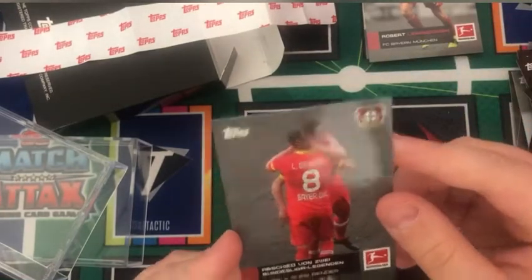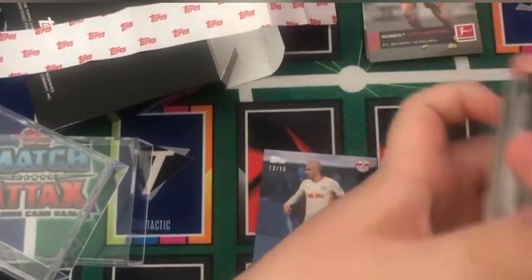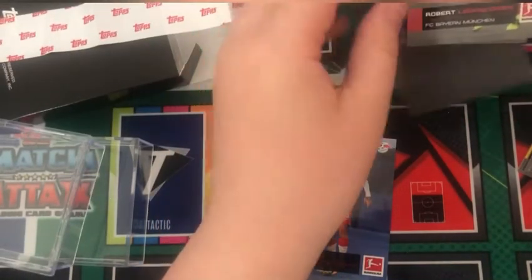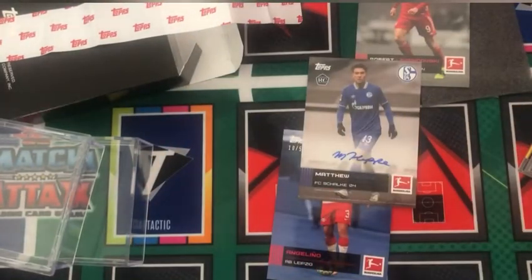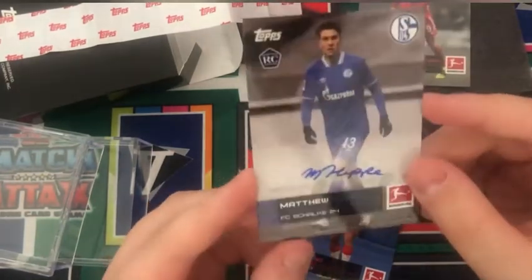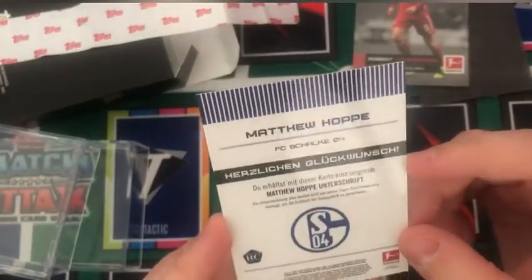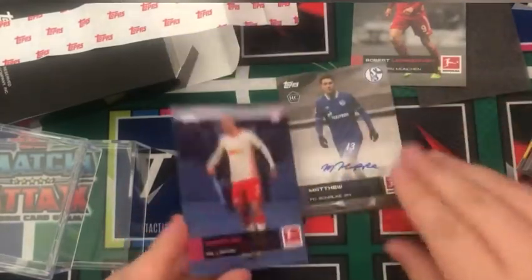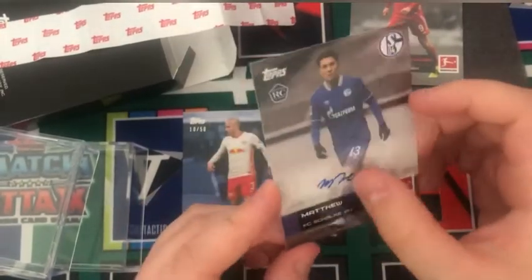We have a Lars and Sven Bender for Leverkusen. I think we might have an auto here — let me just check. We have a Matthew Hopp rookie card auto! We've pulled an auto, guys, we've done it — 1 in 4 boxes but we have done it. We have a Matthew Hopp autograph for Schalke, rookie card as well. Sorry about the hoovering in the background. What an autograph, what an opening — a 10 out of 50 Angelino and a Matthew Hopp autograph for Schalke. Look at that auto, that's a really nice autograph.